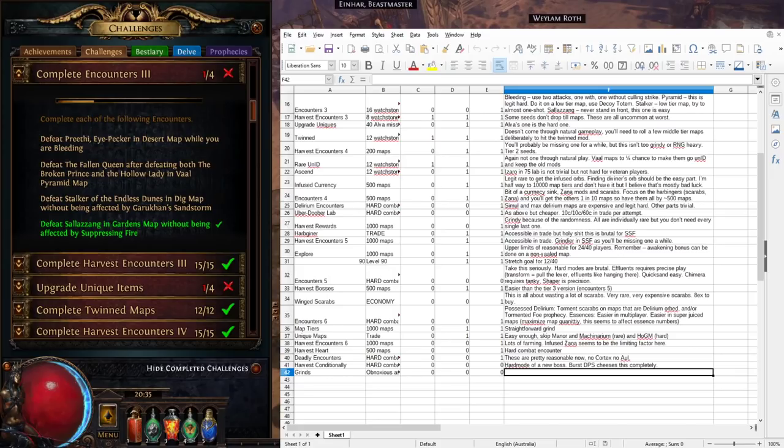Next: defeat the Stalker of the Endless Dunes in the Dig map without being affected by Garrakhan's Sandstorm. Run a white Dig map — the zero watchstone version — with no mods, so you're as close to one-shotting Garrakhan as possible. Have a few Dig maps ready because you'll probably fail a couple of times — sandstorms spawn immediately and can hit you instantly. Get as close to one-shotting as you can, focus on dodging, and if you're a mine-based character, preload damage with mines.